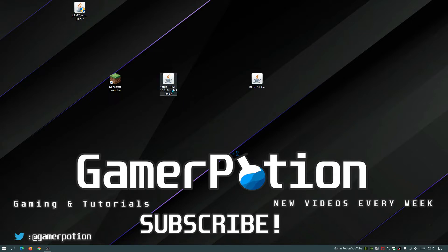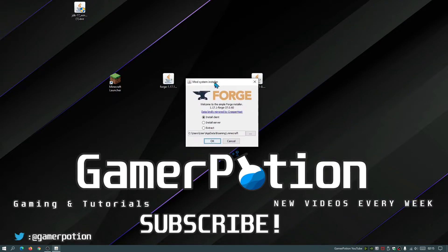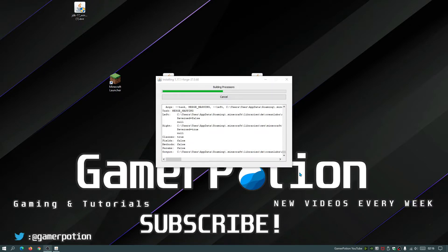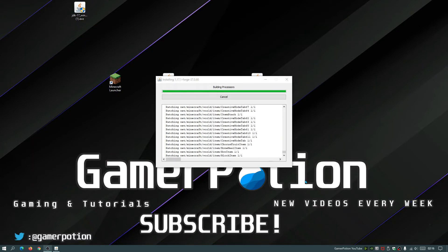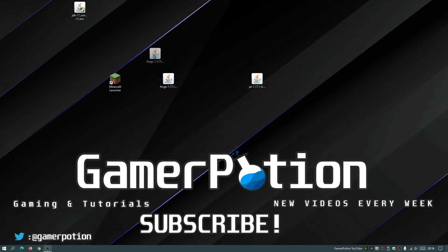Now we can install Forge. Right-click on the Forge installer file, select 'Open With,' then select 'Java Platform SE Binary' to open the Forge installer. You should see a screen saying 'Welcome to the Simple Forge Installer for version 1.17.1' — this is Forge version 37.0.60. Leave everything as default and click OK. Wait for installation to complete; it will confirm 'Successfully installed the client profile Forge for version 1.17.1.' Click OK.